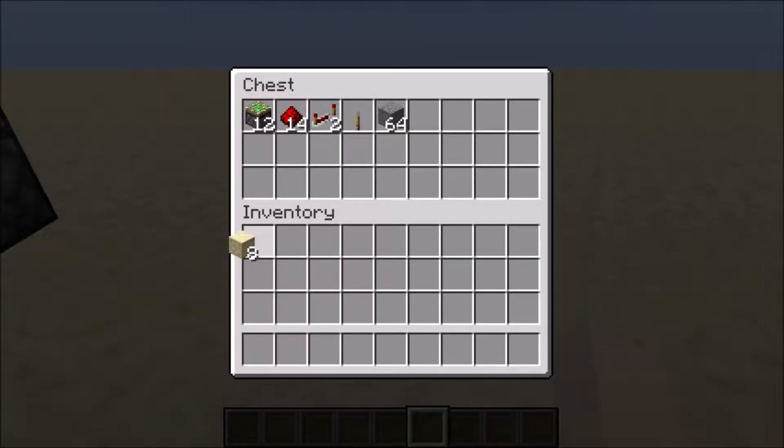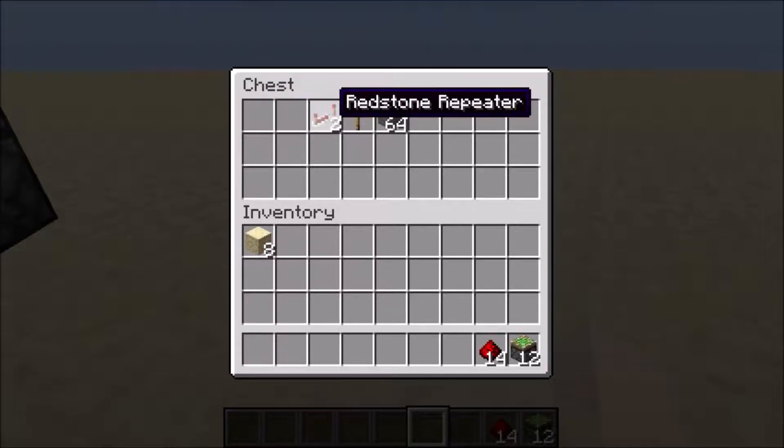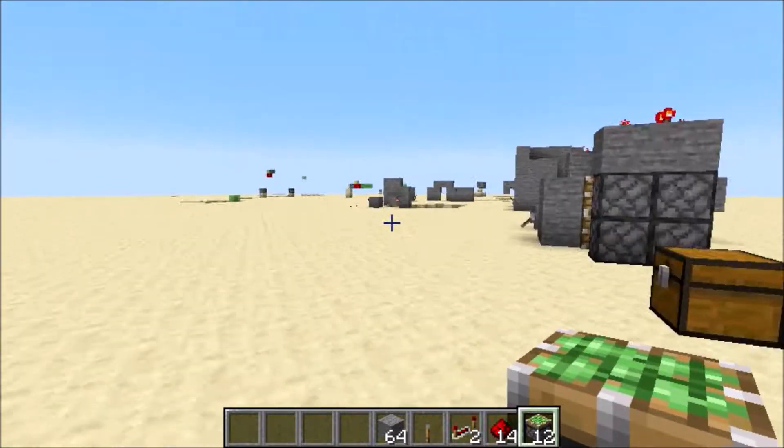When you're building this thing, you're not going to need very much stuff. You're only going to need 12 sticky pistons, 14 redstone dust, 2 redstone repeaters, 1 lever or button, and just some building blocks. And if you want to make it open from the inside, you can use 2 levers.